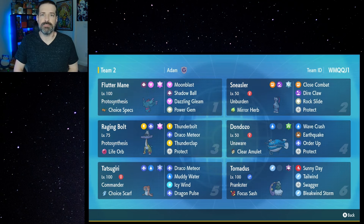After you end up using the Mirror Herb, you're going to end up proccing Unburdened, because you're not going to have an item anymore, and that means Sneasler's speed is going to be doubled. So even if you aren't able to get a Tailwind with Tornadus, you're still going to be extremely fast. Sneasler, with its high speed stat as well, will end up outspeeding a lot of things too. I'm really excited to get into some battles with this and see if we can make this work.